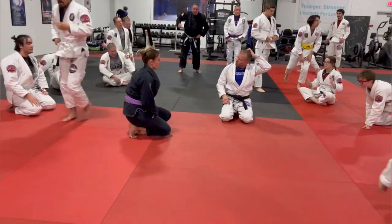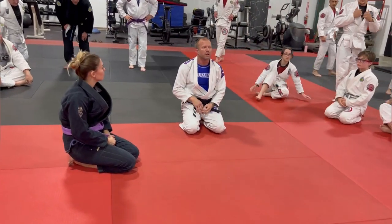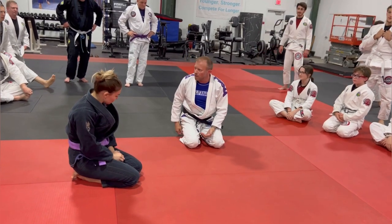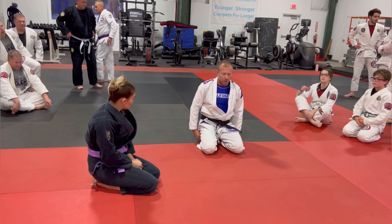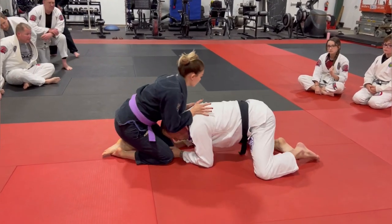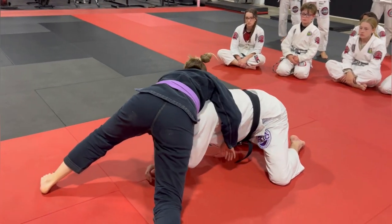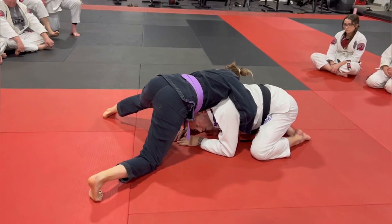Think about the different ways we wind up in this position. Maybe I shot in and she sprawled. Maybe I was on bottom side control and turtled up to do an uphill escape. There are lots of different ways this could happen in a scramble. I don't want to be flat on the bottom here — I want to think about where I am.